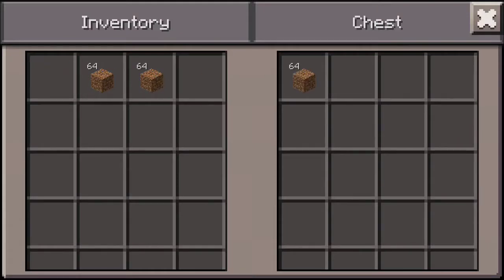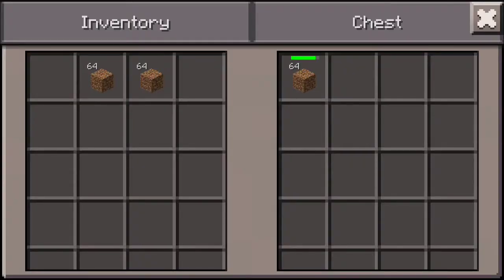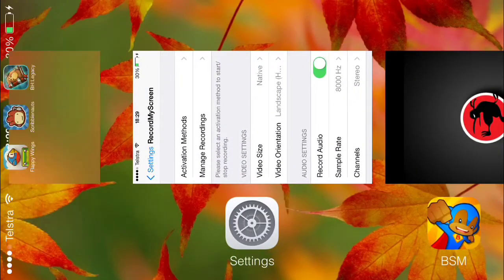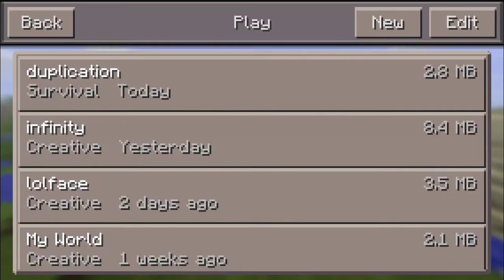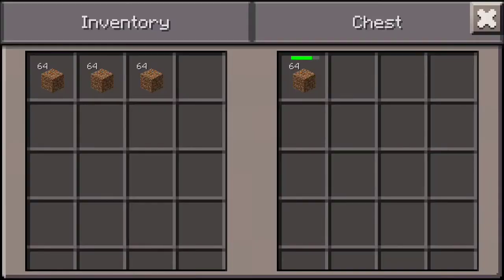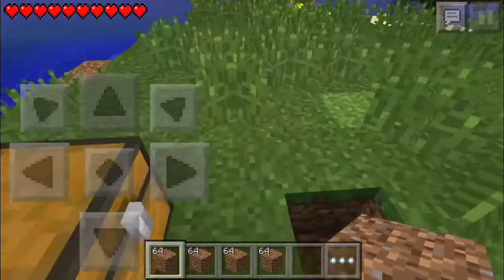Close it, reopen it, and then take back all the items. Now double-tap your home button, go to Minecraft, and reopen it again — and as you can see, I have duplicated the items. Yes, this duplication glitch works!